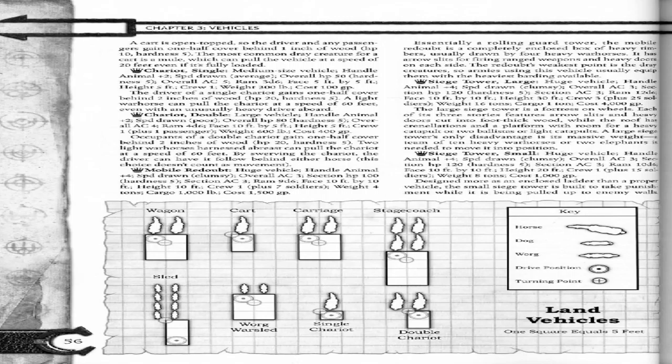Mobile Redoubt. Huge vehicle. Handle animal plus four. Speed drone: clumsy. Overall AC: 3. Section HP: 100, hardness: 5. Section AC: 3. Ram: 9D6. Pace: 10 foot by 10 foot. Height: 10 foot. Crew: 1 plus 7 soldiers. Weight: 4 tons. Cargo: 1,000 pounds. Cost: 1,500 gold pieces. Essentially a rolling guard tower.